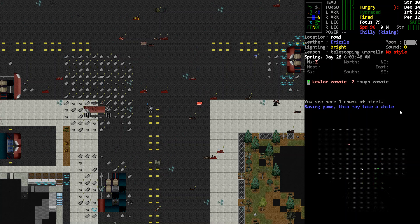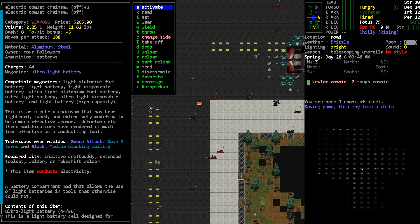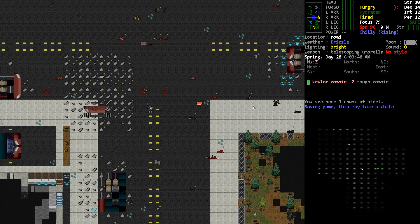Hey, Orange1 here. So we were working on the electric chainsaw and all that stuff, and there's this Kevlar zombie. I forgot to tell you: the electric chainsaw, the UPS stuff — basically all UPS conversion mods don't work the way they're supposed to anymore. So I ended up spawning in another electric chainsaw because you can't really take the thing off once it's on there and you can't disassemble it. I ended up making one with a light battery attachment so we could use that on this dude.